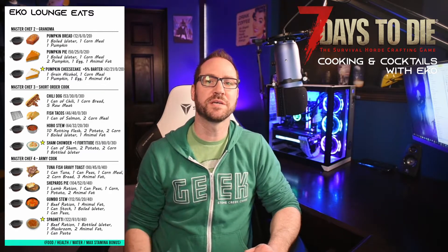For Master Chef level four — Army Cook — you've got tuna gravy toast, shepherd's pie, and gumbo stew, which are all really, really strong. The only drawback is that they take multiple cans, and those are non-reproducible so you can't just crank them out — you've got to find them through looting. The last one I called out is spaghetti, mainly because you only need one can; the rest of the ingredients are reproducible things or things you typically find, like animal fat.